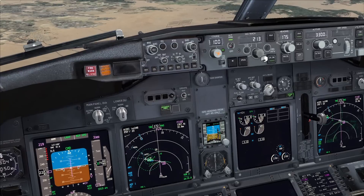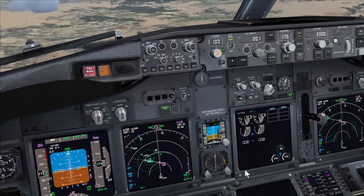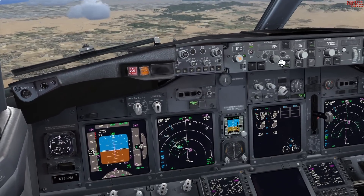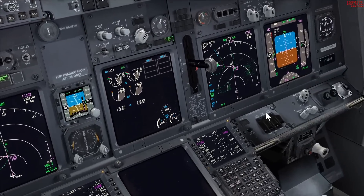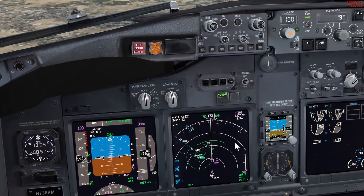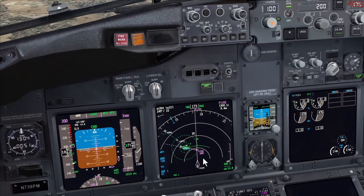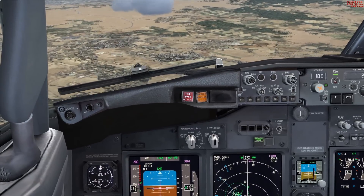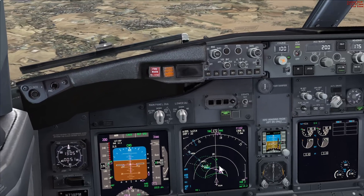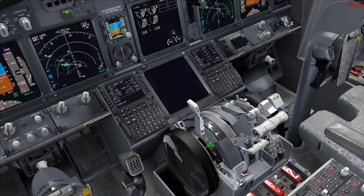Now we need to start thinking about slowing down. Going to Flap 5 and reducing speed. This will put us higher on profile because to decelerate we need to pitch nose up - the 737-800 is notoriously difficult to go down and slow down in simultaneously. Going to 200 knots, and because we're below 210 knots we can now select Flap 10, giving us further drag. One important note: you cannot have gear down, Flap 15, and speed brake extended simultaneously - the speed brake must be stowed before landing.